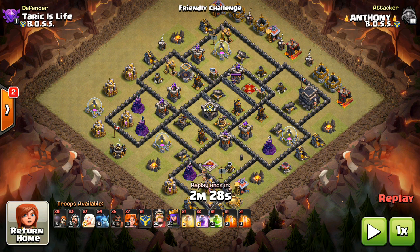Hey guys, what's up? Bisectatron here from OneHiveGazette, here with the next video, and this one is a Town Hall 9 bowler attack strategy video. This replay comes from Anthony, a Genesis member who was hanging out in one of his old clans, who told me to come over and visit because he's been using this bowler strategy and been having a lot of success on these anti-three star bases at Town Hall 9.